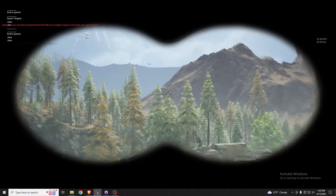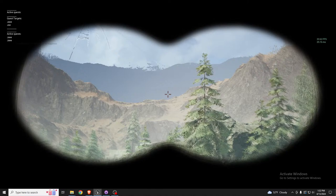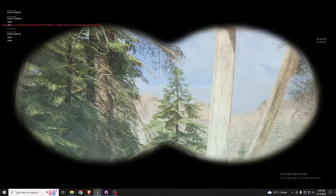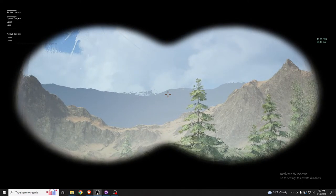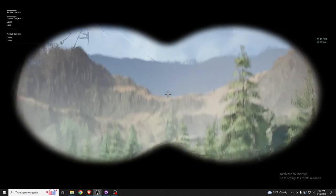One thing I'm not happy with is that background element in the distance. It looks fine from the ground but through binoculars it doesn't look great. I think it's also the alpha — up top here I think if I refine that and work with the alpha a little bit it might look better.